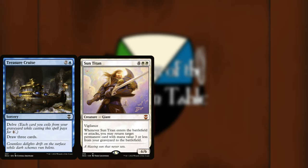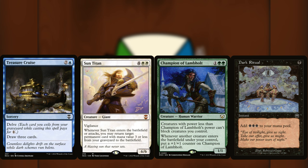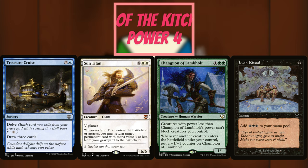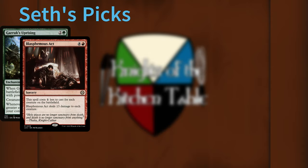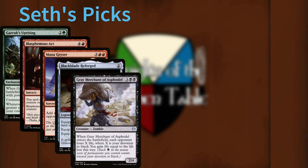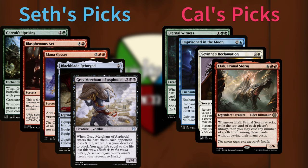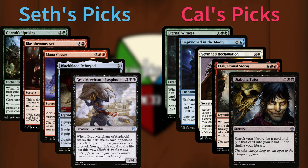The hosts compare their lists: they had four cards in common — Treasure Cruise, Sun Titan, Champion of Lambholt, and Dark Ritual — their 'Knights of the Kitchen Table Power Four.' The beauty of all these cards is that any of them is a great topdeck; you're never unhappy to draw them. Seth's final nine were Treasure Cruise, Dark Ritual, Sun Titan, Garruk's Uprising, Blasphemous Act, Mana Geyser, Black Blade Reforged, Gary, and Champion of Lambholt. Cal's were the four shared picks plus Eternal Witness, Imprisoned in the Moon, Sevinne's Reclamation, Etali, and Diabolic Tutor.